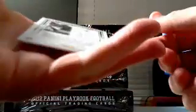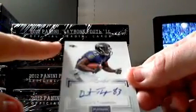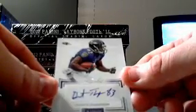Next in pack, for the Ravens, Deontay Thompson rookie autograph. That is also numbered out of 140. It does have a little ding up here in the top corner, just so you are aware — it's already there.